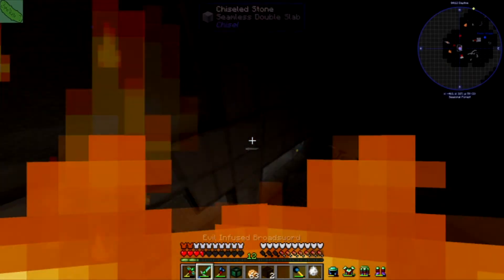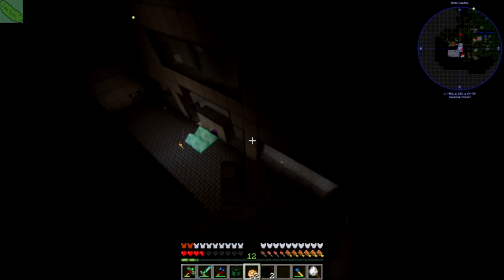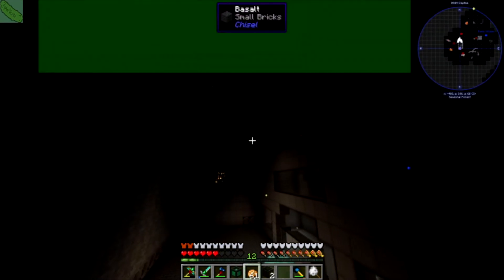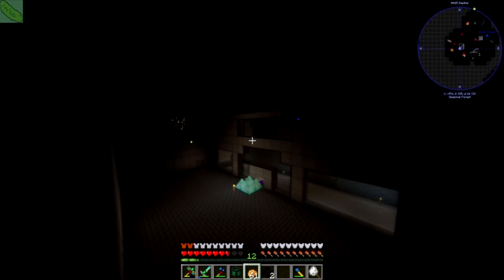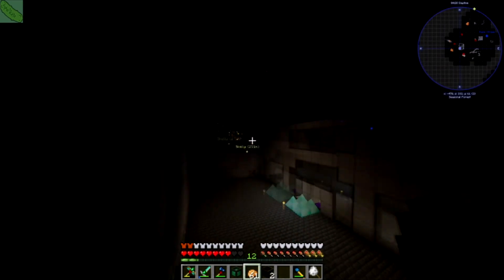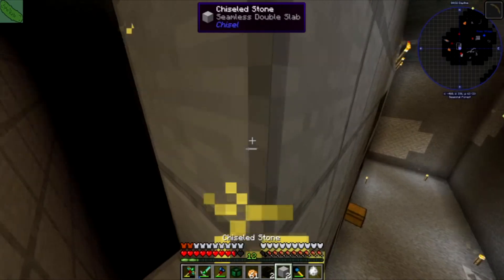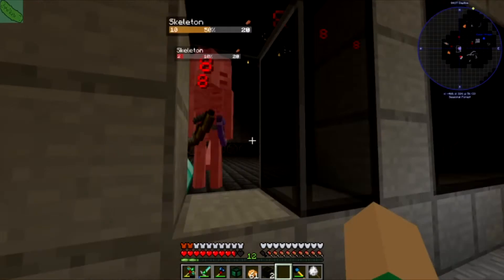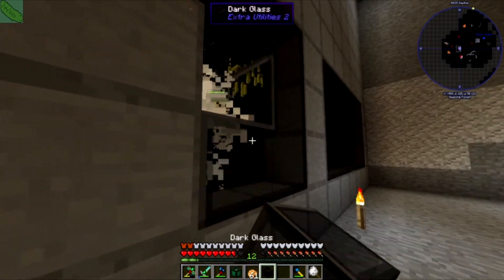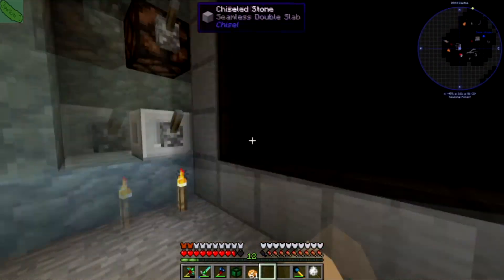Let me just place this skeleton spawner right here. As you can see, this is a big open room with a big ceiling. The reason I made it so large is because I want to be able to place a ton of mob spawners here without having to make separate farms — we can just throw any mob we want in here. There's the skeletons, as you can see they died pretty quick. Here come the blaze, same thing, they died pretty quick.